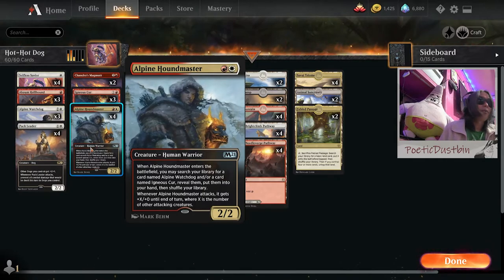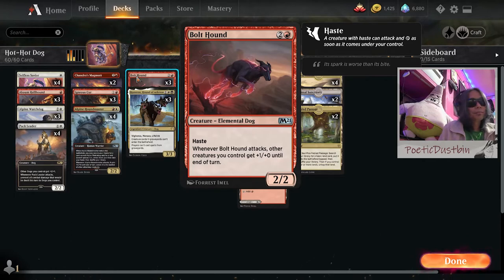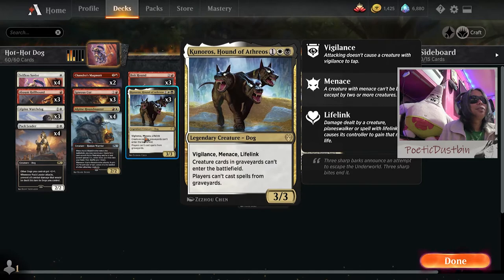And we've got Bolt Hound — yeah, it's an elemental dog with Haste. Whenever Bolt Hound attacks, other creatures you control — dogs or not — get +1/+0 until end of turn. And we have my favorite creature, Kunoros, Hound of Atreos — a legendary creature with Vigilance, Menace, Lifelink, and 3/3. Creature cards in graveyards can't enter the battlefield, and players can't cast spells from graveyards. Nobody messes around with graveyards.